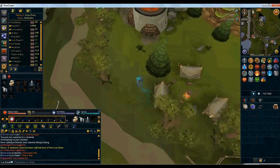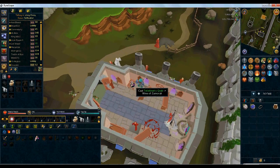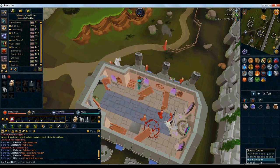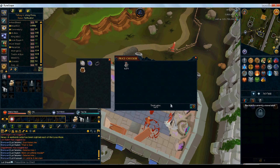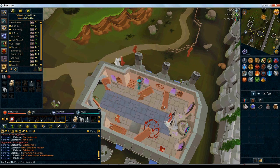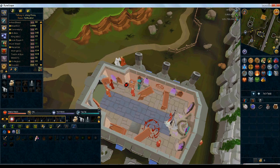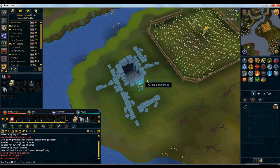Now we have quite a major one — collecting wine of Zamorak. It is five hundred and twenty-eight thousand GP an hour. This was suggested by a good friend of mine who used it when he was free to play and made a lot of money off it. You need a staff of air and some law runes. You basically just wait north of Falador for the wine of Zamorak to spawn, then use Telekinetic Grab on it. It's five hundred and twenty-eight thousand GP an hour but only six thousand magic XP an hour, so really don't do it for the magic XP. It is quite decent money for free to play though.